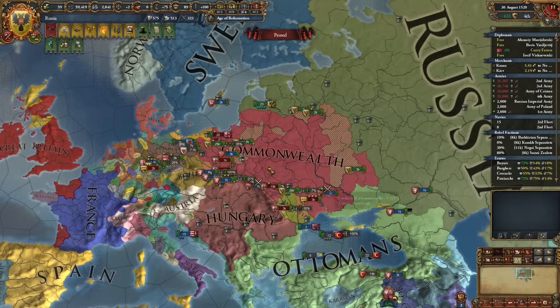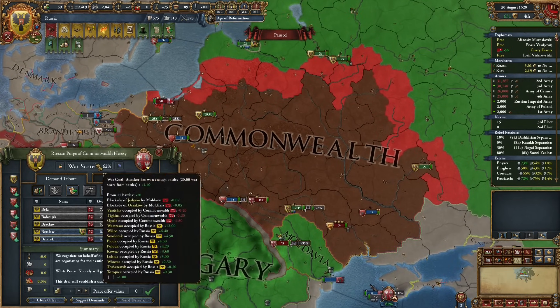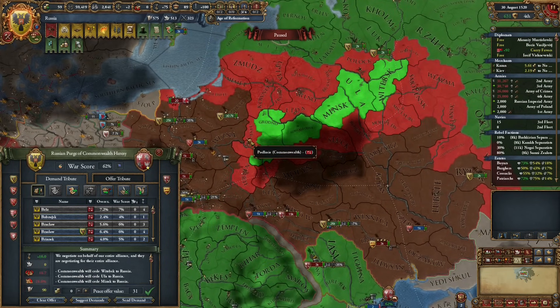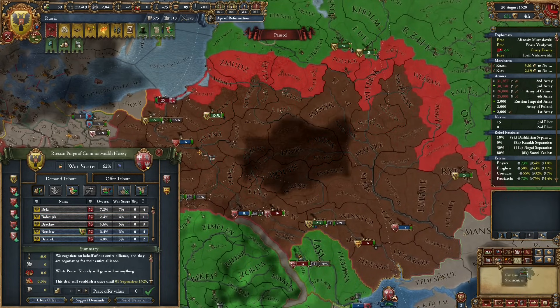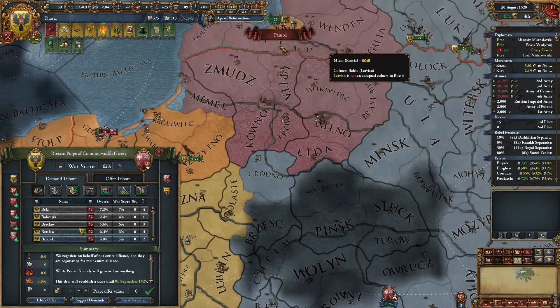We've got a low enthusiasm Commonwealth at 62 war score and I am using the Dayzor CB. This means I can take pretty much anything I want. We could theorize that you're struggling - the Commonwealth is powerful, maybe we're playing on very hard difficulty and it's about time to peace out. Let's analyze the peace deal here.